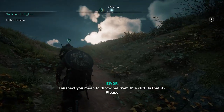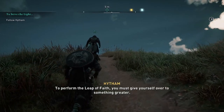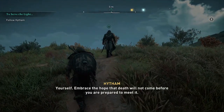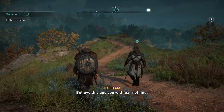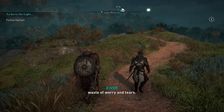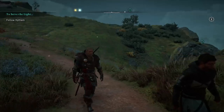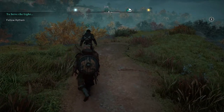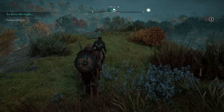'There it is again - the shadow of a doubt.' Pick up some more rations - our destination is there. 'I suspect you mean to throw me from this cliff. Please tell me if I'm near the mark.' 'Spoil the surprise?' We leveled up again - we'll spend skill points after this. 'Believe this and you will fear nothing. Our deaths are prefigured, weaved into the fabric of the world - to fear this would be a waste of worry and tears.' This game just actually looks amazing, I love it. Can't wait for the PS5 - it's getting restocked today at Walmart at 3 online.